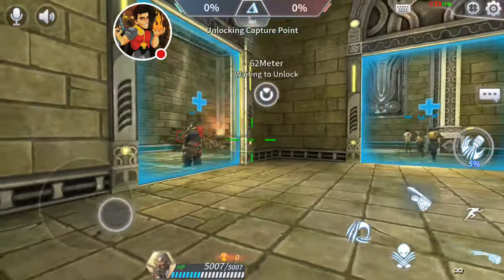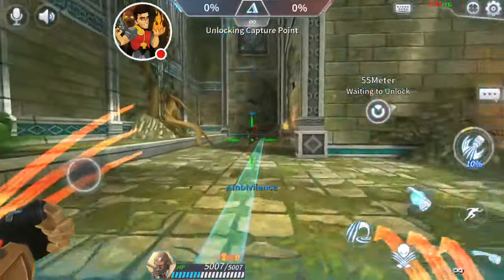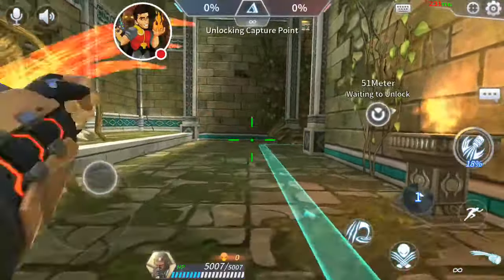Welcome to Heroes Unleashed. I'm your host, Mr. Alan C, and this episode's all about Claw. We're trying him out for the first time here, so we can see he has the typical attack with his dagger nails.